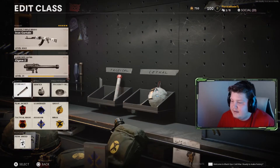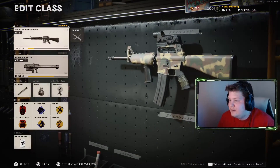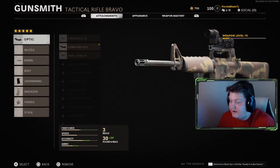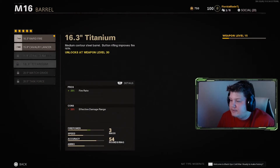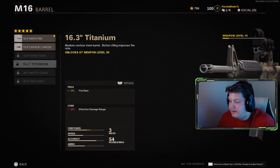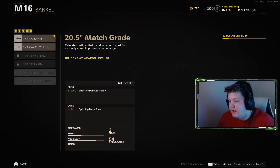Stim shot, stim tech — same perks as always pretty much. The M16 got leveled up a little bit, still trying to level it up. Here are the attachments: I got the Cobra red dot, the 16.3 rapid fire barrel — I'm kind of waiting to decide between the titanium or the task force.